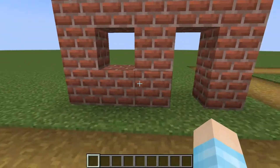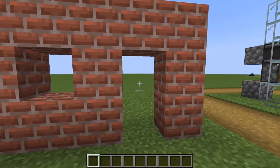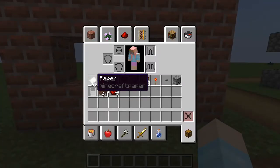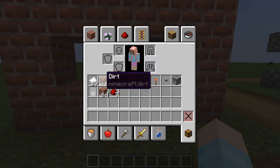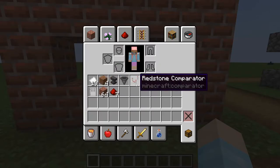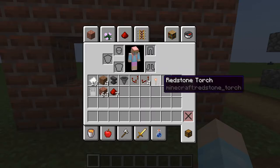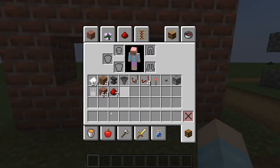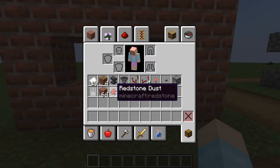First of all, you want to find your house — this is where the door is gonna go and where the keycard system is gonna go. What you need is 19 paper (or whatever block you're gonna use to make the password), four random blocks — I'm just gonna use dirt — an anvil, a hopper, a comparator, four repeaters, a redstone torch, a button, a dropper, and an iron door.